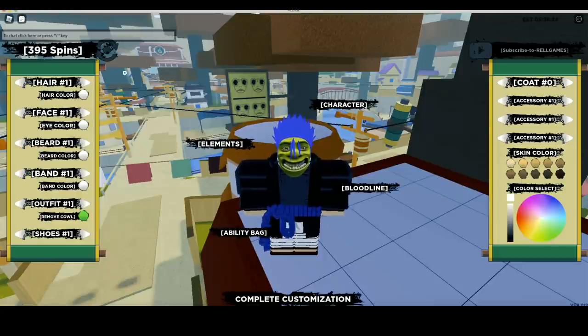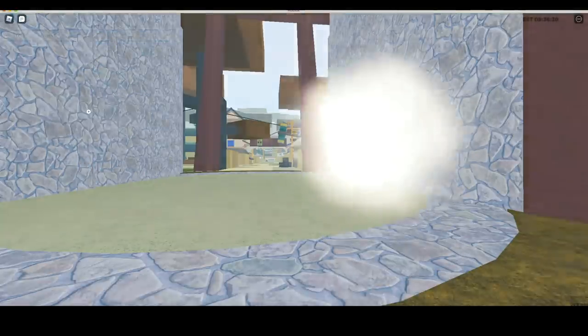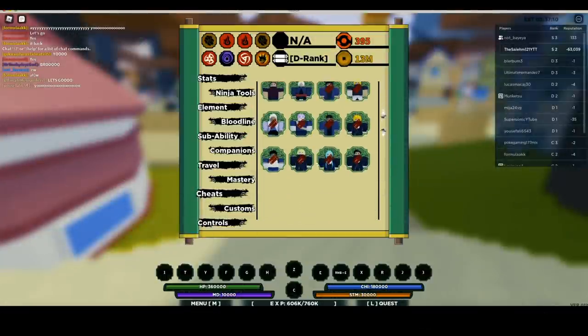Let's redeem the code — 700k, boom! Should give 250 spins, let's get it. Just went from 100k-something spins to 395k, let's go! Alright, with that said, complete customization — the hype is real. Let me hop on the Ember Village, aka the League Village. The companions are now the CC characters.